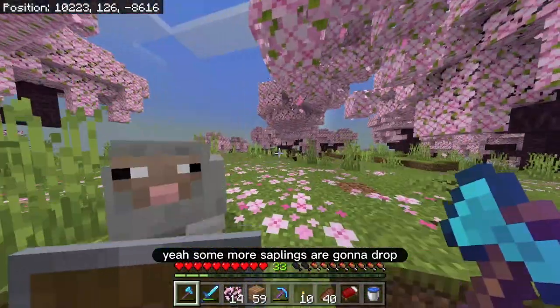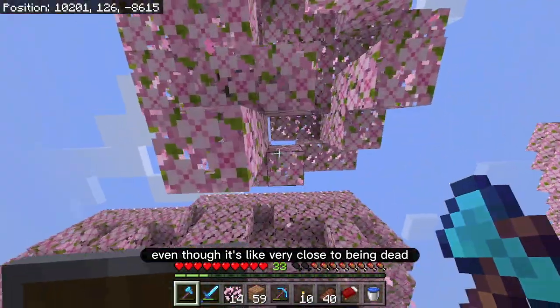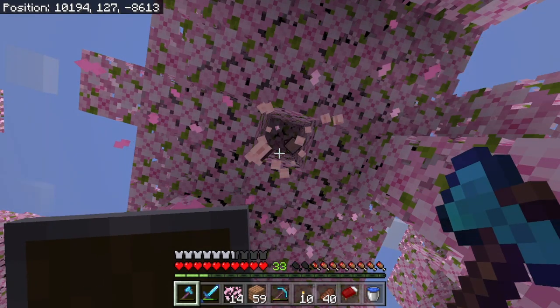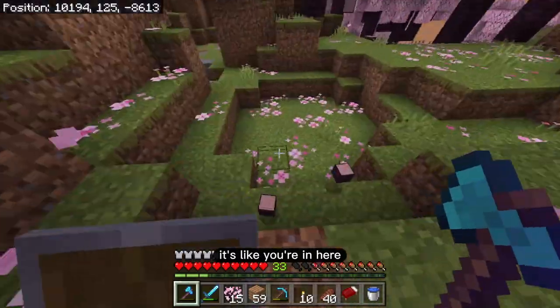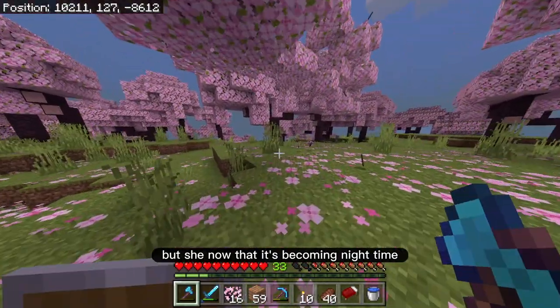More saplings are going to drop here. My axe is lasting a long time even though it's very close to being dead — that's good news. Let's break all this other stuff over here and get a ton of this wood. This is a really nice biome — it's got a good feel to it. It's like you just feel so peaceful here, especially now that it's becoming nighttime. It feels like the perfect time to sleep.